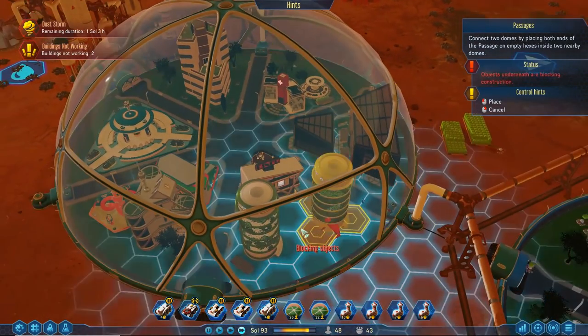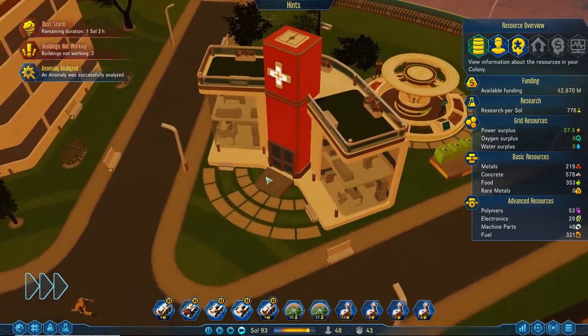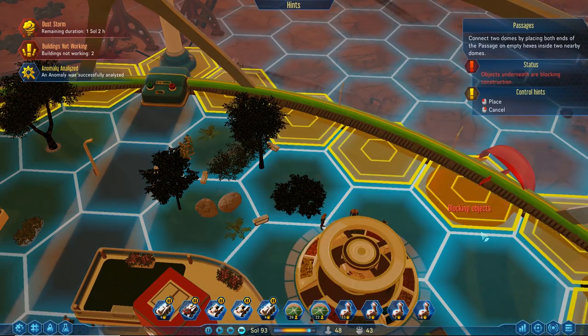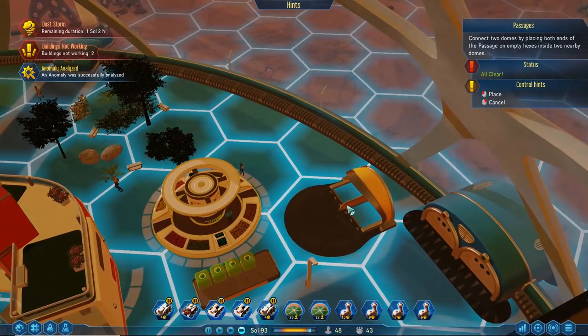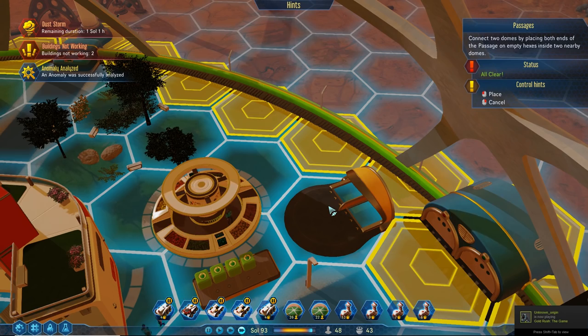We've discovered a magnificent vista at the site of the anomaly. Even after watching the cold splendor of the red planet for so long, mission control was awestruck by the beautiful footage. 50 new applicants — holy moly, that's a lot! How big is this passage? It's one hex wide — we can actually fit it. I forgot how to rotate things in this game.